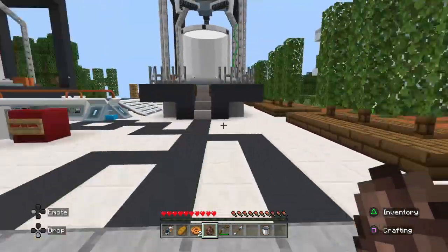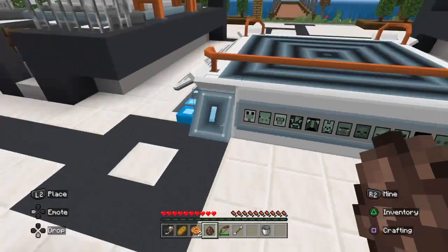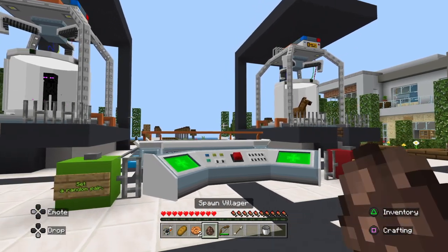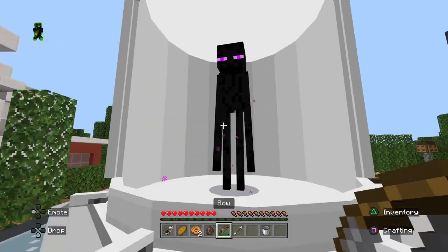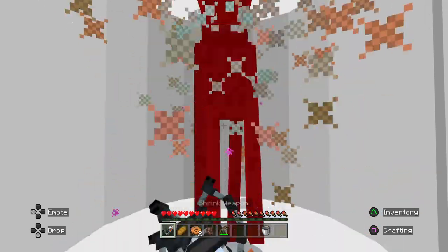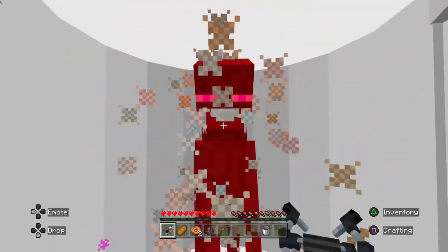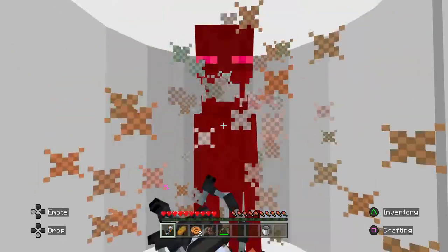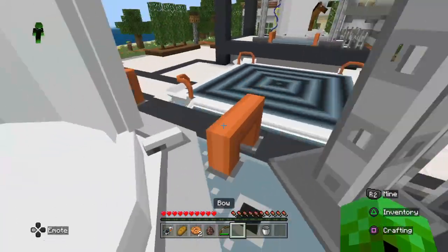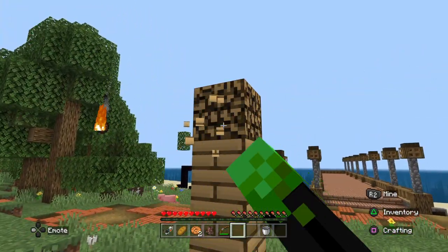Now what mob do I want to combine the villager with? I could put in a random set. I'm gonna kill this enderman and replace him with a villager to see what a horse-villager gives me. I'm gonna make a sword to kill this guy.